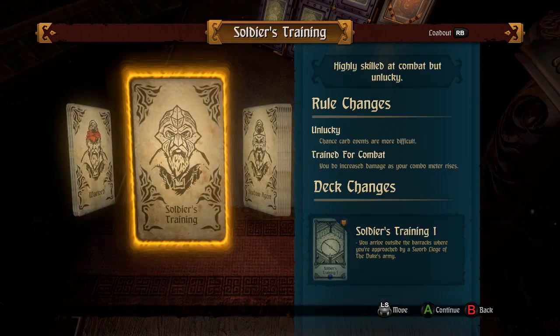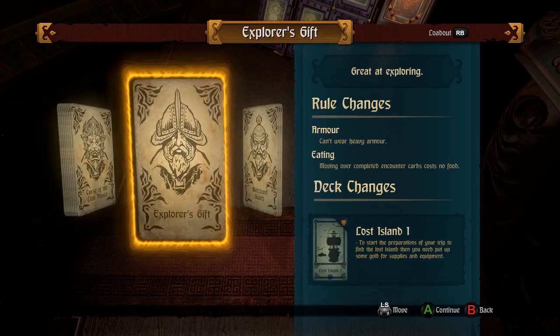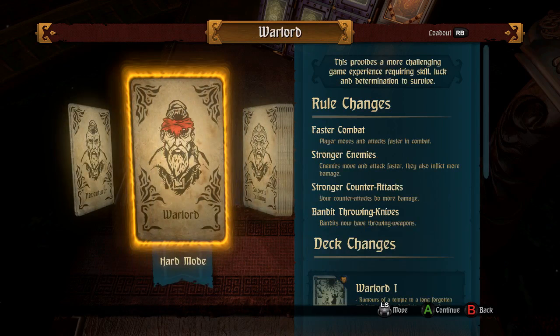The Warlord. Soldier's Training. Shadow Agent. Nomad. Iron Hunger — I thought I said iron hugger. Curse of the Lion Prince. Explorer's Gift. Merchant Guard. Hoarder's Desire. Monk. Alright, let's go through these. Why not? I'm curious.